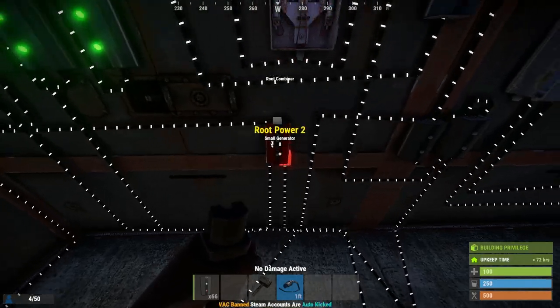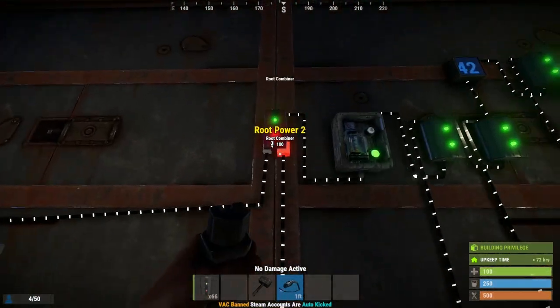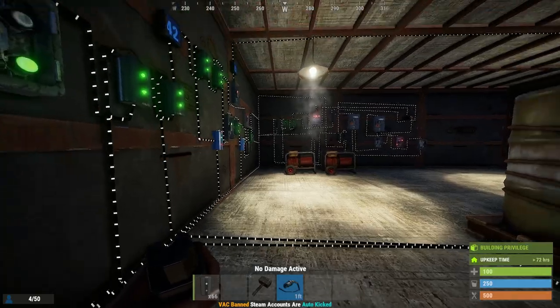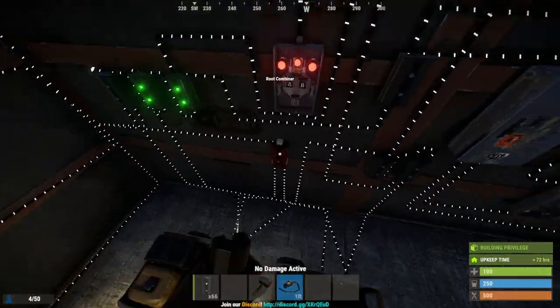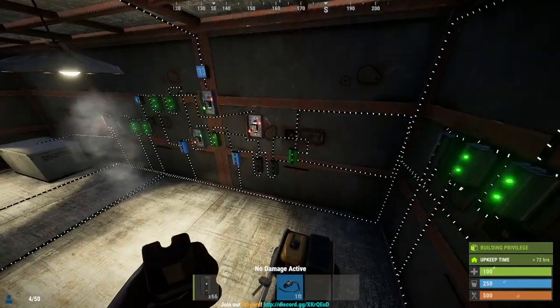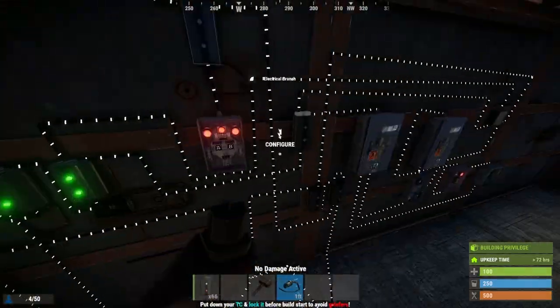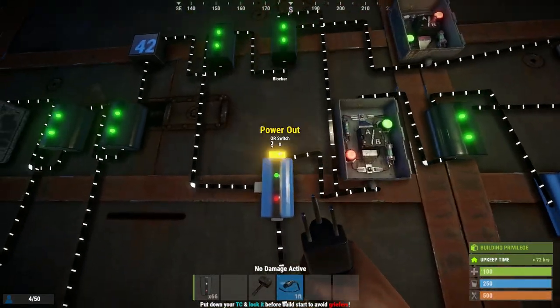Last but not least, take your power out from these generators, hook them up into a root combiner, and run the root combiner all the way back to your main power source. Make sure to leave space so you can get that power from there. When they fire up together, the root combiner allows the power to jolt in — it works great.